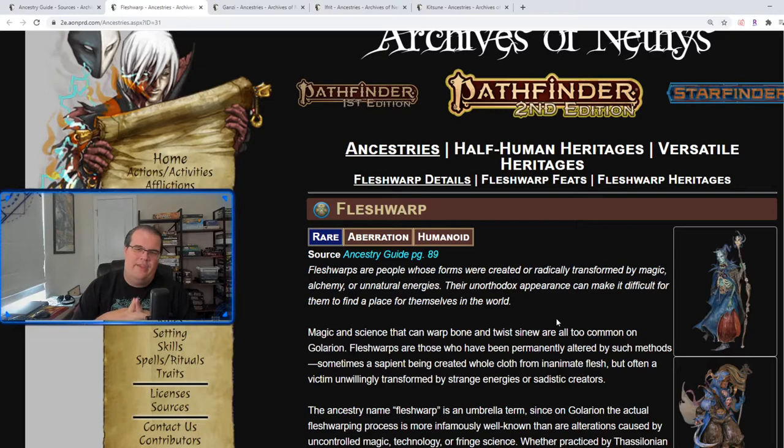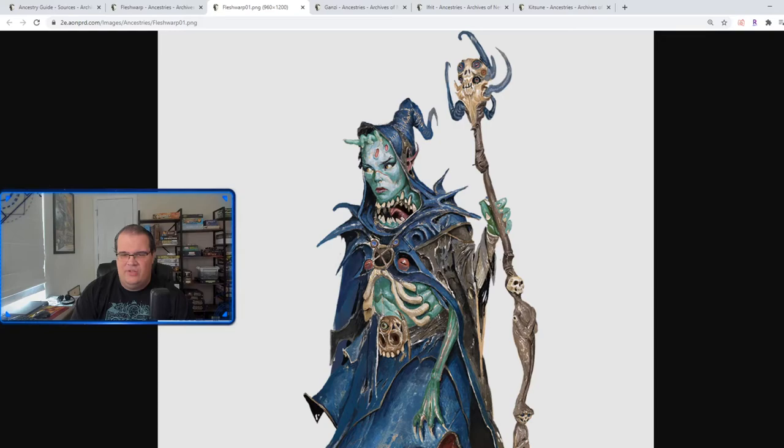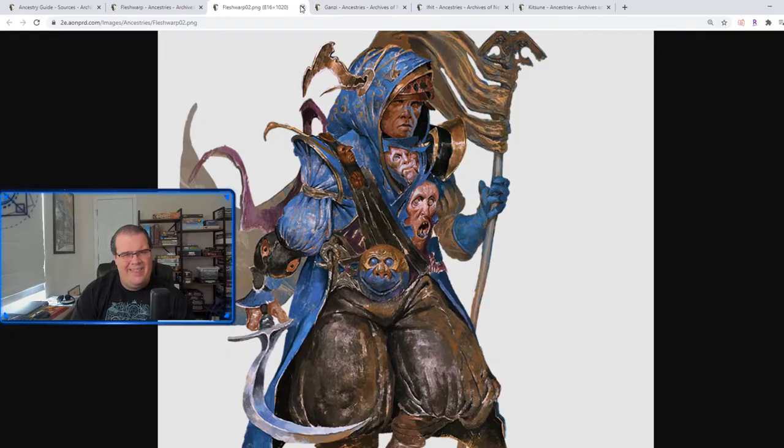The Flesh Warp. Looking at these pictures you can see they have their ribs sticking out, they have an extra limb over here, they have a mouth jaw in their throat. This other picture they have numerous faces all over their body and weird mutations — they look hideous.